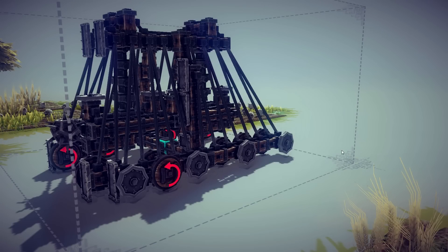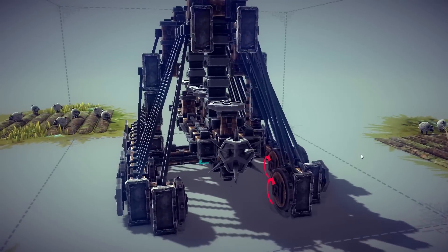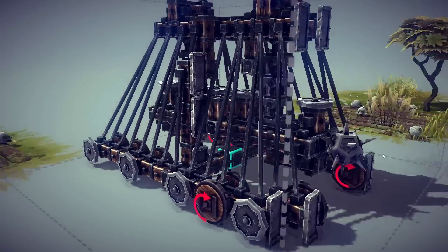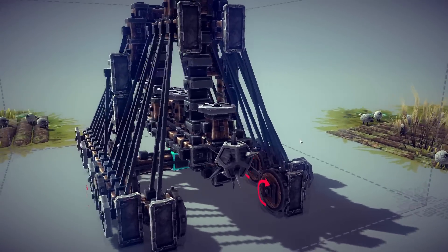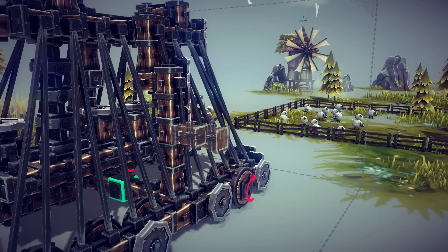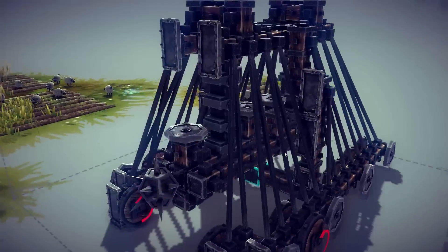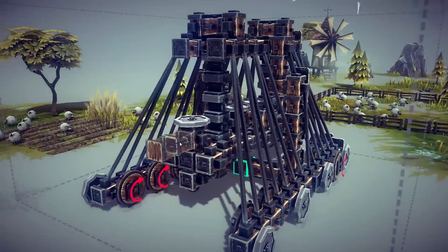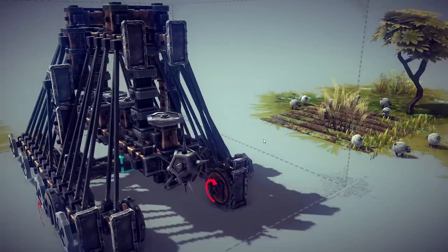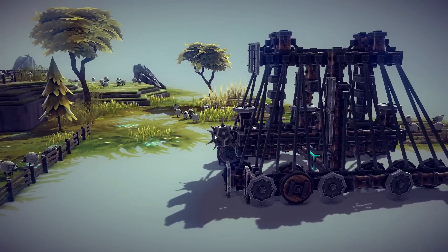Now here we have almost an entirely different looking beast — battering ram 2.0. Spike ball on the front, armor plating protecting us from archers, braces going up and down to make sure it does not get destroyed by its own weight and motion, and also a much more menacing looking battering ram, if I do say so myself. Now let's see this in action.